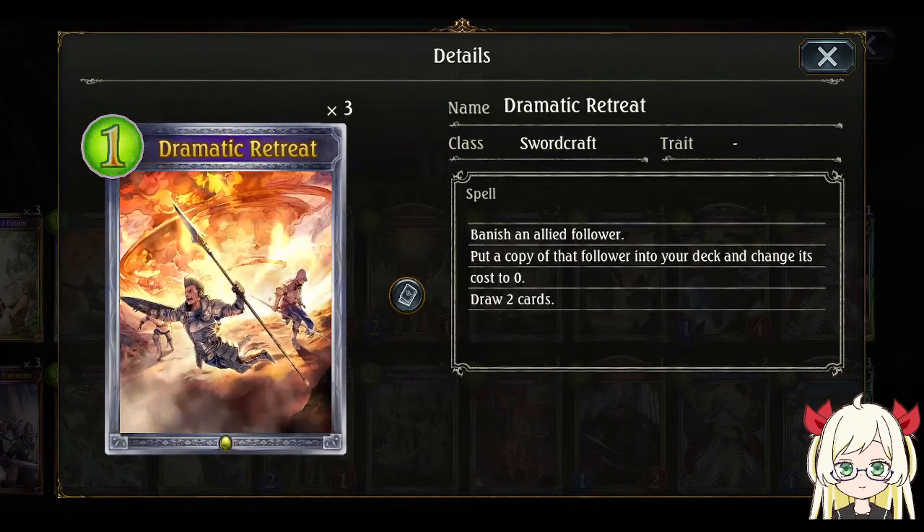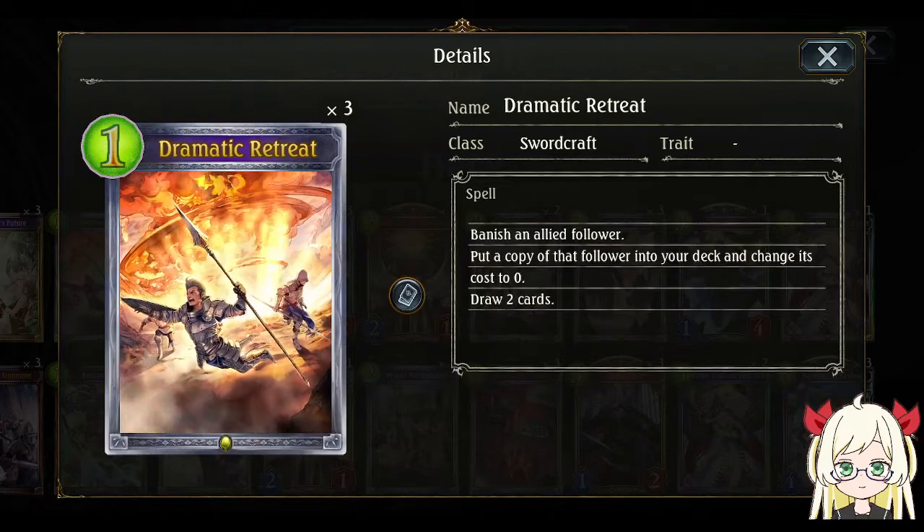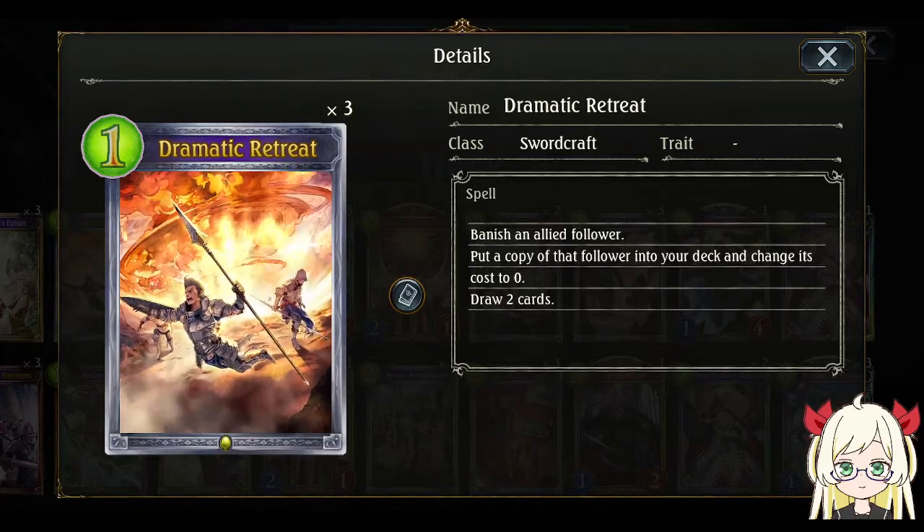Welcome again to my channel. Today's video is about Salvers Deck Showcase featuring the card Dramatic Retreat. When you bane an ally follower, you put a copy of that follower into your deck and change its cost to zero.